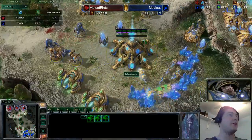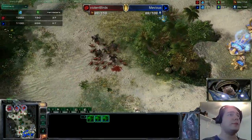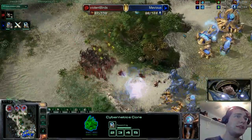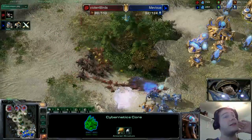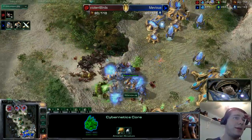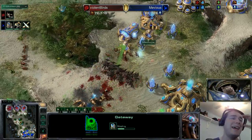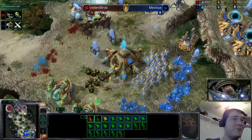The probes go back to work. Violent Birds, it's okay — you're on three bases, you don't need to deny this second expansion. But at the 11-minute mark, the gateway warp gate tech is just now finishing on Muvius's side — wow. That explains a lot: why we haven't seen many force fields, why the gas is so high, and why units keep getting surrounded. If Muvius had a good number of sentries out, he would not be in this situation. Gateways are finally transforming at the 12-minute mark.